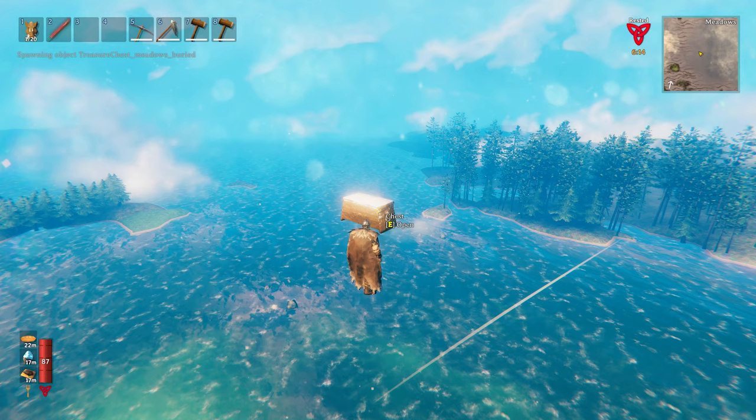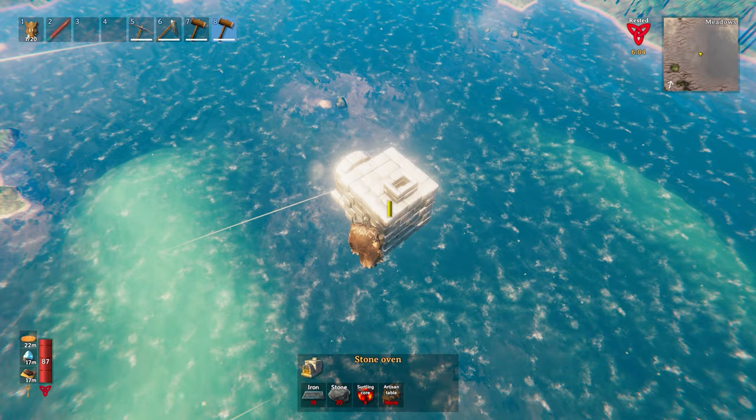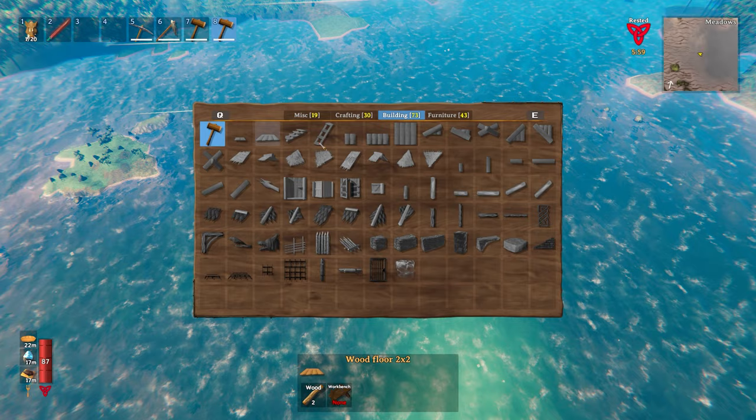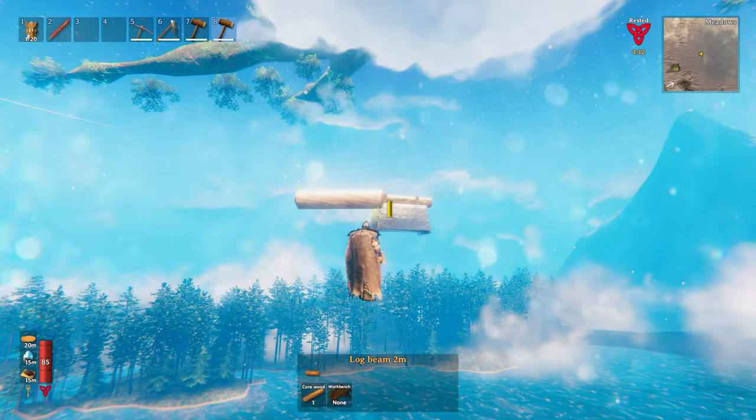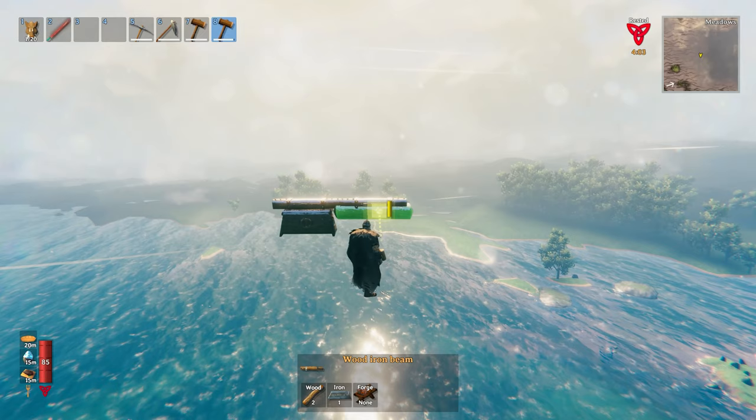This chest is designed to ignore gravity — before you dig them up they are just floating under the map, and when you dig down it expands the ground texture downward, eventually exposing the chest. If it were to obey gravity like a normal chest, it wouldn't be possible to have them buried like that. At this stage you can build wooden beams on top and use it as a ground for your base, though we can take this further — you cannot use stone building pieces directly with this chest, so we're going to have to spawn something else.